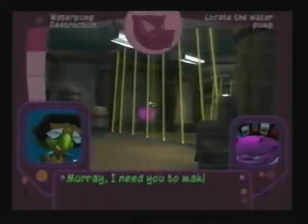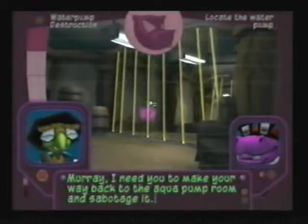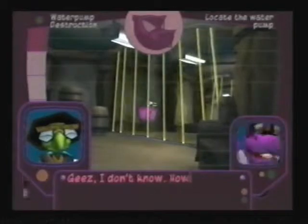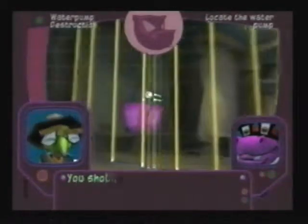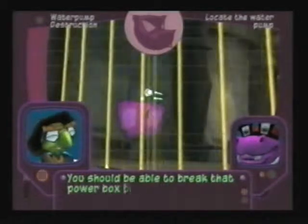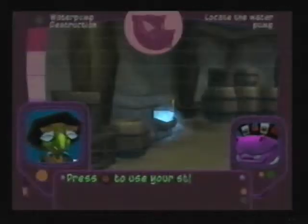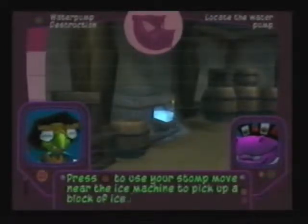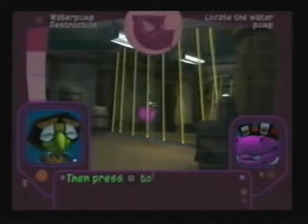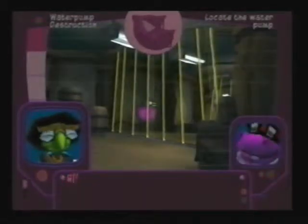This is where you learn how to throw, and this is something you do a lot in Sly 2 and 3, especially Sly 2. There are so many missions where you're playing as Murray and you have to throw stuff. In fact, there's another mission in this episode where you're throwing things constantly, so you have to get used to this, otherwise you're not going to get very far with Murray.